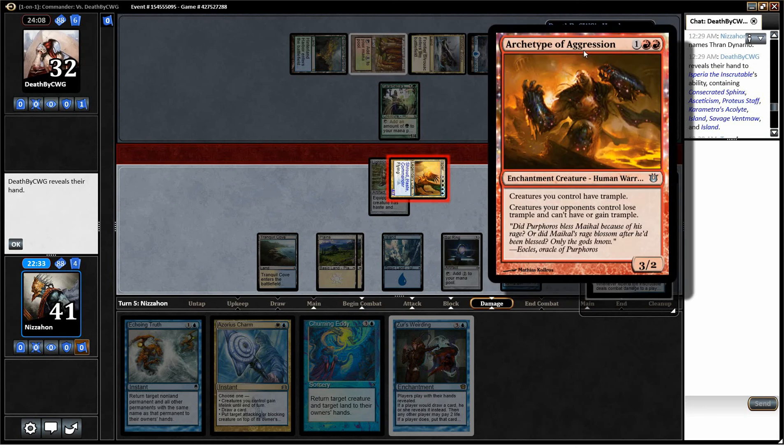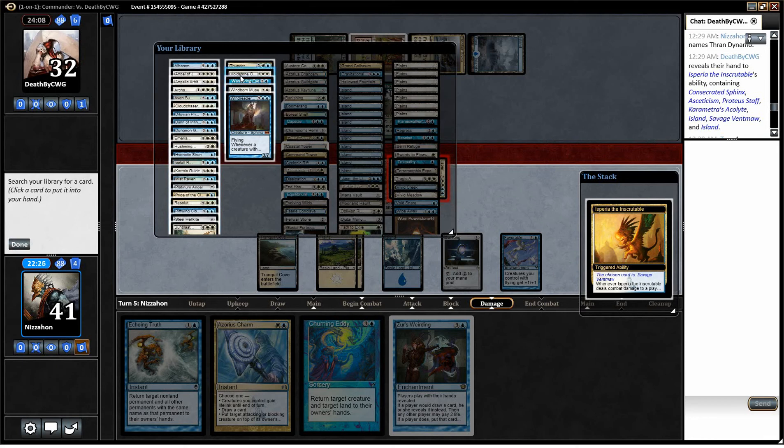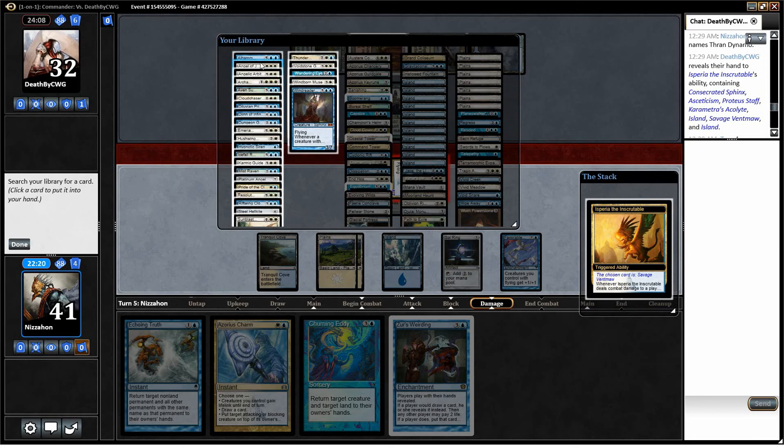Now he has an Archetype of Aggression in his hand — he did not have that before. We need to search our library for anything now. I could get Voidstone Gargoyle and name something in his hand. Hushwing Griff, you'd think would be good, but the way Cascade is worded, it doesn't actually stop it — it's only when the spell is cast. So it's actually pretty crappy. I think I'm just going to get Mistraven and bounce his mana dude, and leave mana up for Azorius Charm. I also have Echoing Truth, though.